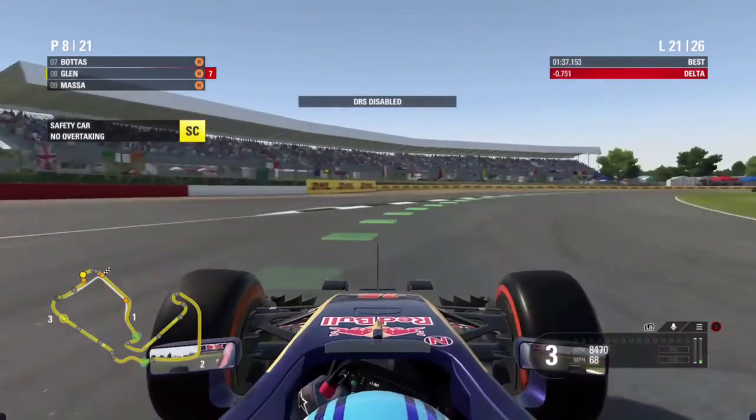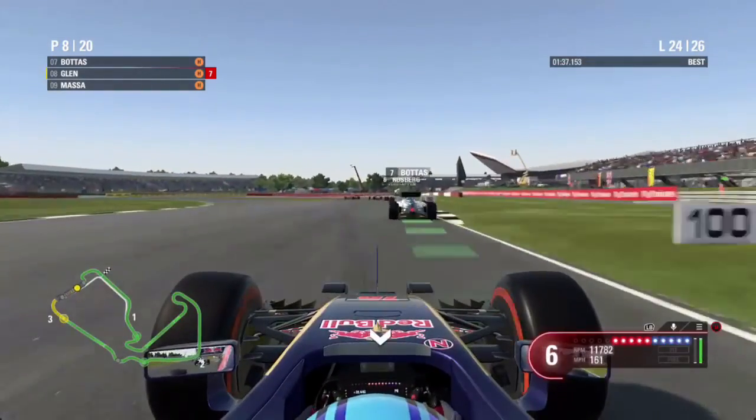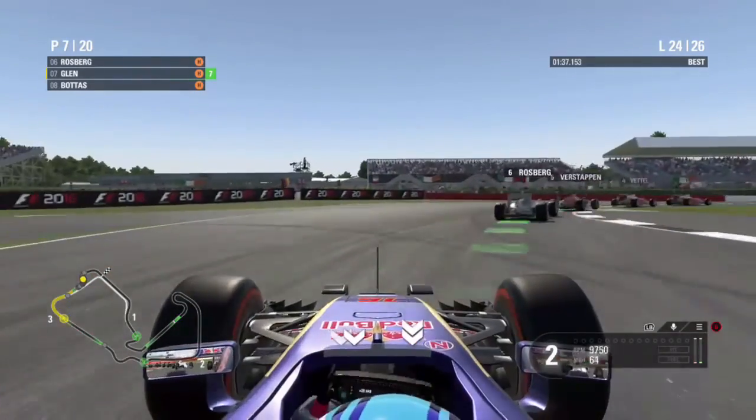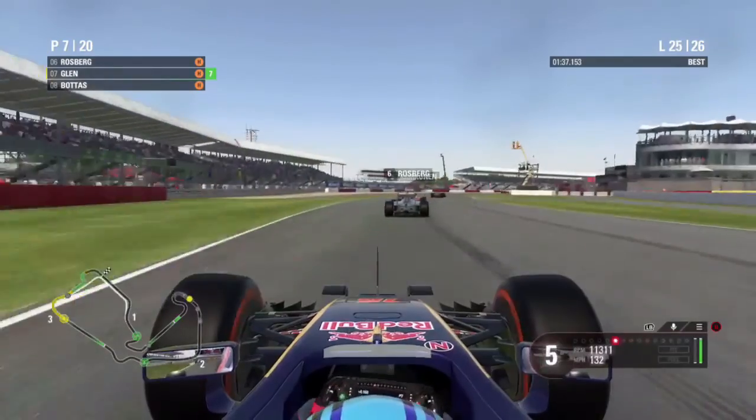Cutting to lap 21 and the safety car has been deployed — not entirely sure what for. We cut to the restart on lap 24 as we go up the inside of Valtteri Bottas. It looks like he holds on, but no — we have made the move.